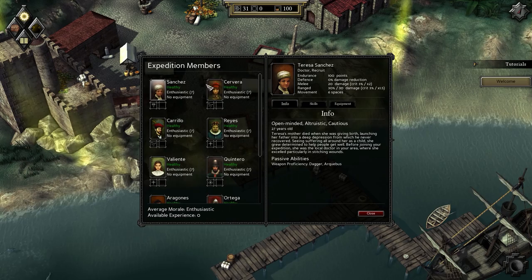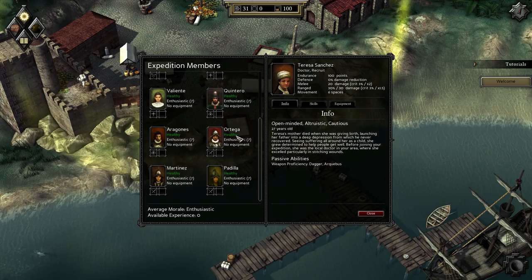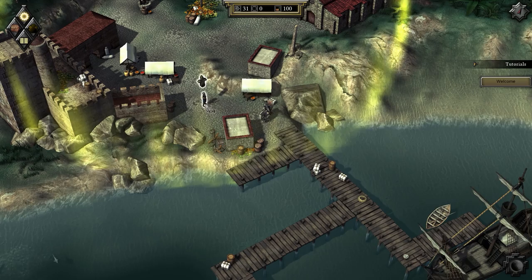Let's check out our expedition right now - we can see all our members. Recruit is their rank, that's their class, and that's their morale. They're all enthusiastic but they have no equipment yet. Let's talk to the soldier.